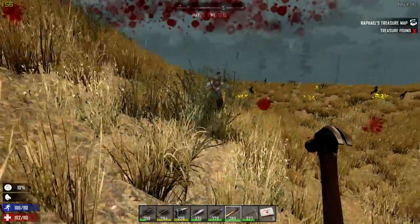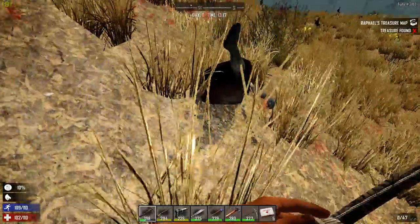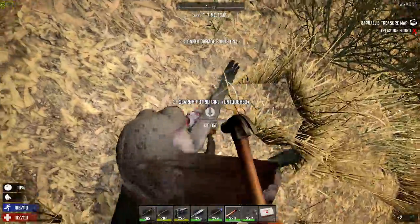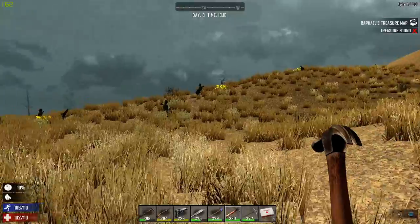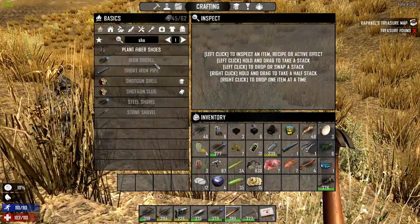I shouldn't have done it that way. I was trying to be cheeky. I should have just shot her. Now I can use the hammer. I did that kind of in reverse, that was my own fault. Alright, so we're getting closer here. Do I have the stuff to make a stone shovel? What do I need still? Oh, I don't have any wood. Really? Well, that's kind of dumb. I need to get some wood.